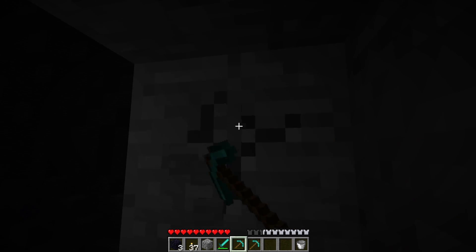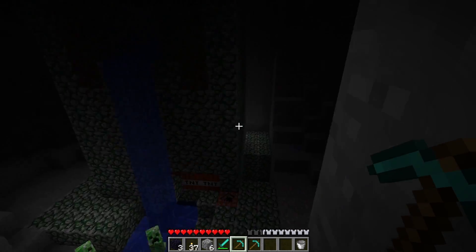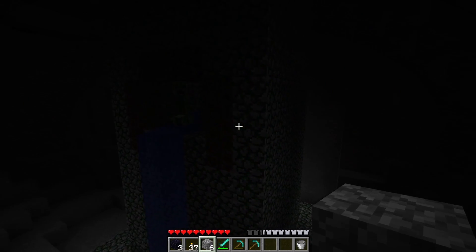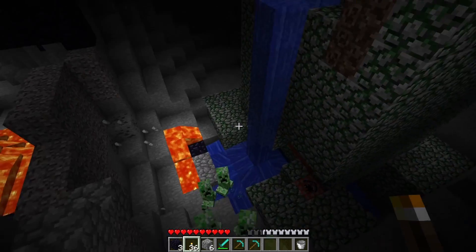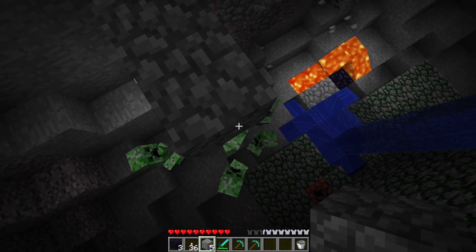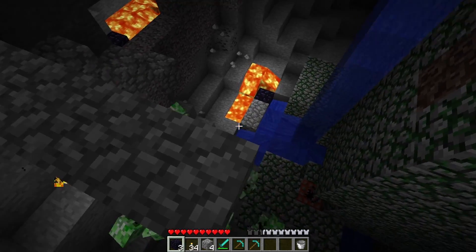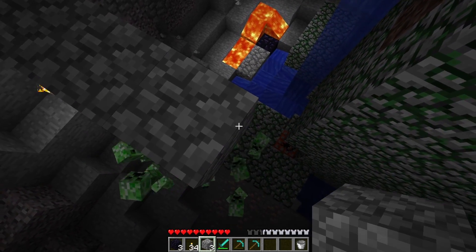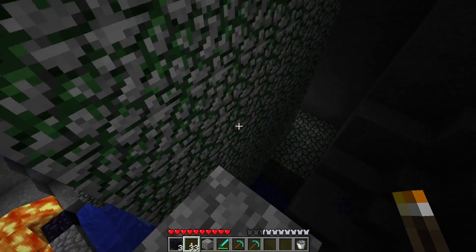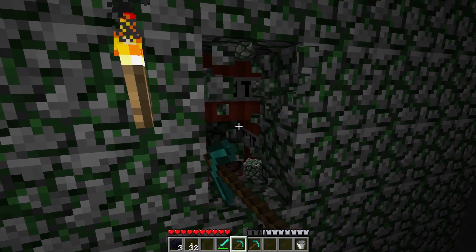Okay, here's what I'm gonna do — take a safe path. This may be the less fun path but it will be the more safe path, so I think I'm gonna go for it. Here we go, light that up — that's gonna prevent, hopefully, creepers from spawning on my platform. They're getting dangerously close though. I'm definitely going overkill but I gotta make sure no creepers spawn.